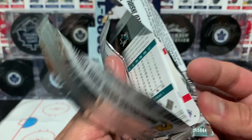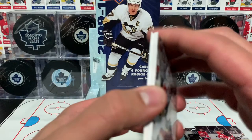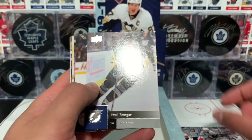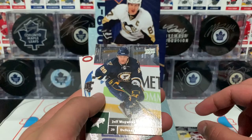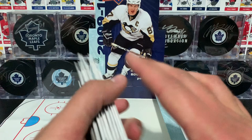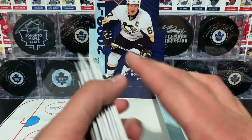Let's see what we get — we're already at the last pack, that was quick! Surich, Ranger, Suri, Keji, DiPietro, Umberger, Voivitka, and Thornton. And that concludes our break of this 09-10 Series 1 hobby box from GrizzlySportsCards.com. I'll be right back with a quick insert recap.